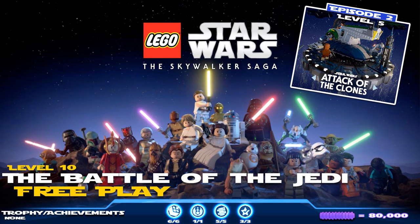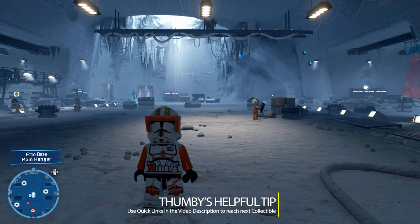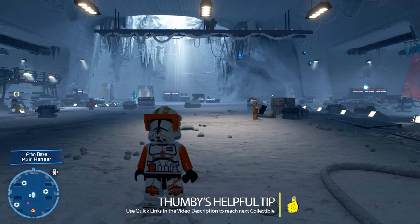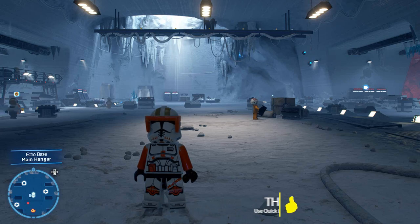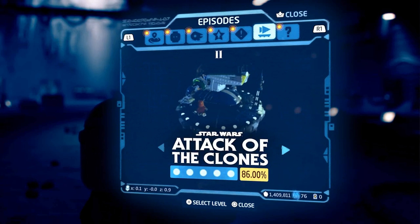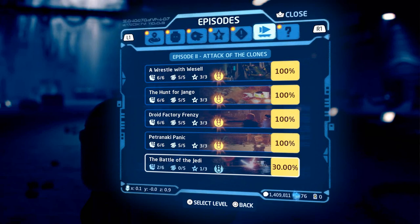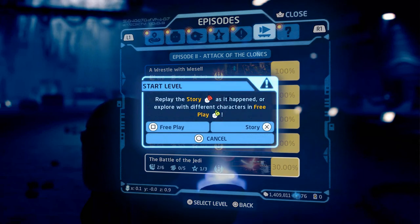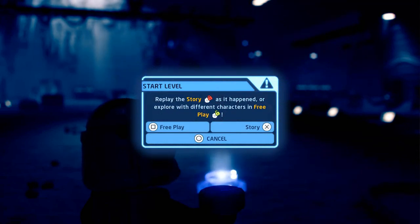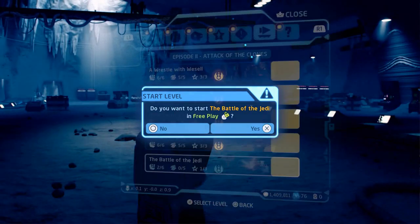Quick reminder: we do have quick links down below in the video description. We actually completed one of the challenges in our story run — there's one called The Dark Side: reach Dooku within five minutes. We're going to skip that for the main video, but we're going to show you the quickest and easiest way at the end. We'll cover the other two challenges and all five minikits in the main video, and then replay the level and complete it in about 90 seconds.